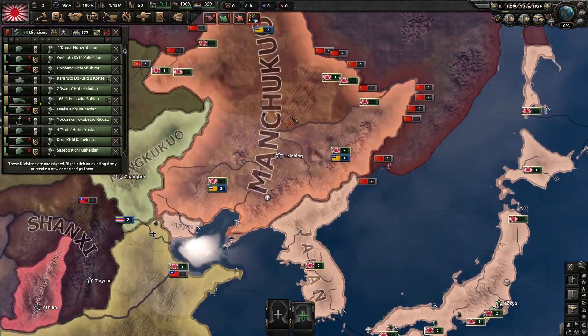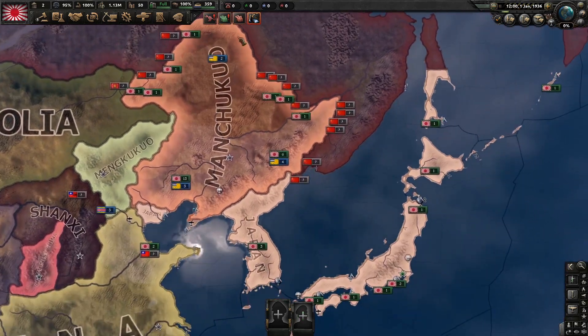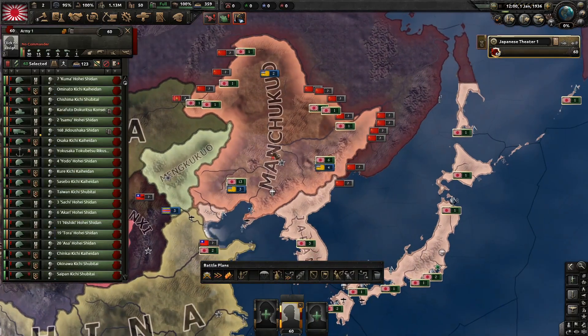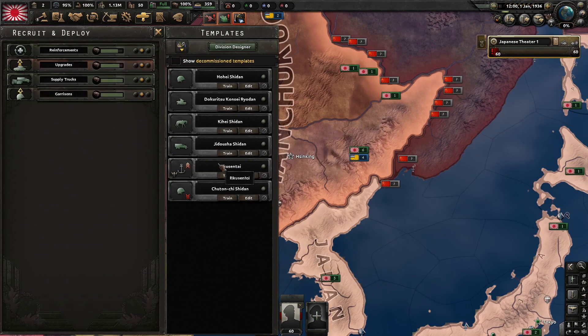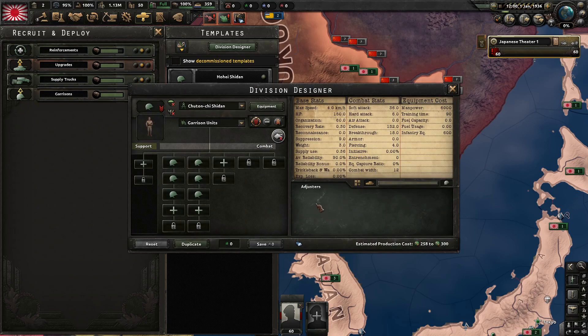Let's tackle divisions as well. All of our divisions are at full strength. We have 60 divisions, which isn't exactly a good amount. When it comes to templates, we have two different infantries - this one which is the quote 'good one' and then we have another one which is the quote 'weak one'.